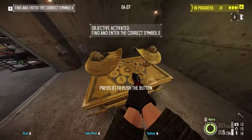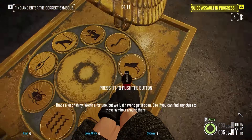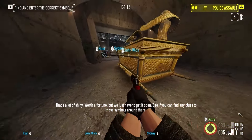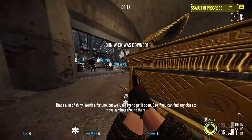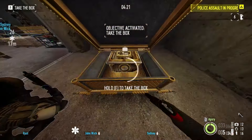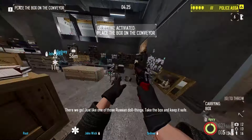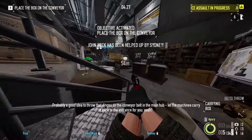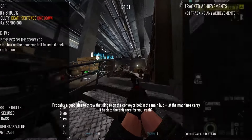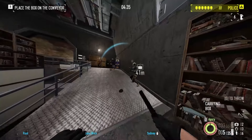The drill's done its work — that's a lot of shiny, worth a fortune! But we just have to get it open. See if you can find any clues to those symbols that are out there. Just like one of those Russian doll things! Take the box and keep it safe. Probably a good idea to thread that thing onto the conveyor belt in the main hut — let the machines carry it back to the entrance for you.